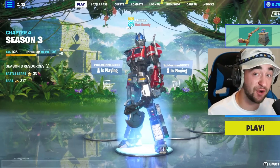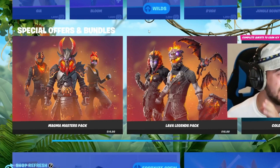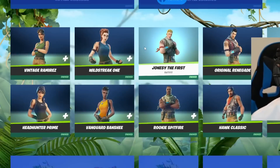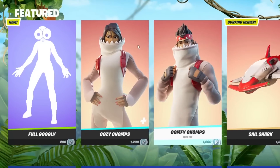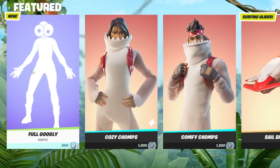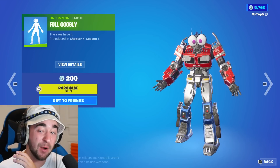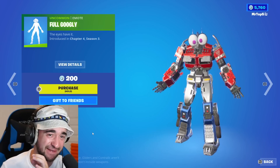To do the scariest Fortnite glitch of all time that barely anybody knows about, all you have to do is go to the item shop, scroll down a little bit, and eventually you will see the brand new emote called Full Googly. When you do the emote, it looks very cursed, but there is still something else you have to do.